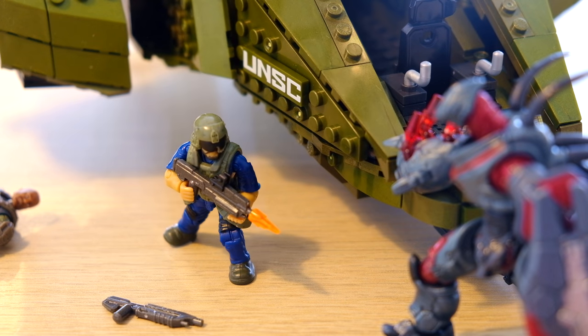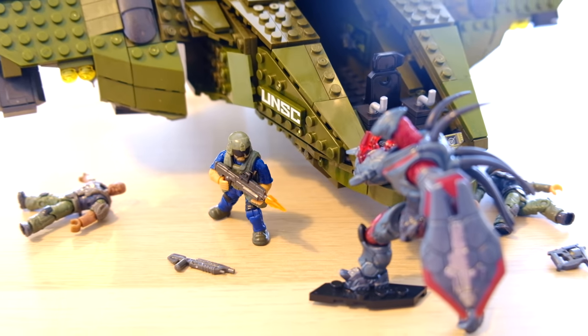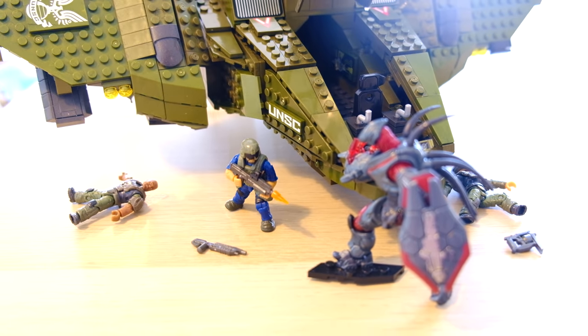Pelican Nine Sixer, this is Brohammer. We are under fire from Banished forces, requesting immediate assistance. Copy that, Brohammer. Reinforcements have arrived.